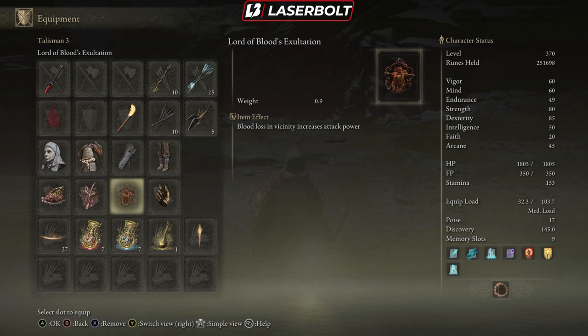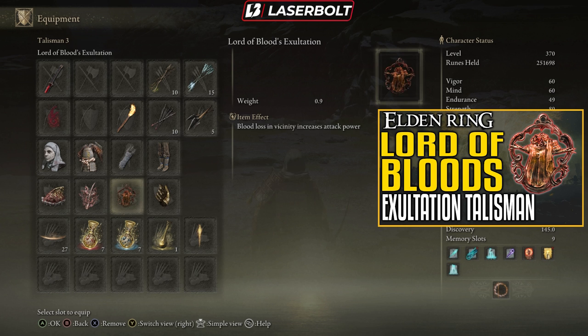We're also using the Lord's Blood Exaltation. This allows blood loss in the vicinity to increase your attack power — very powerful. I have a video showing you guys exactly where to get and pick this up.